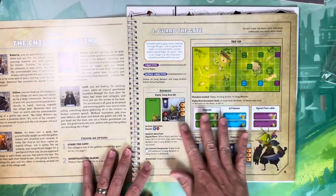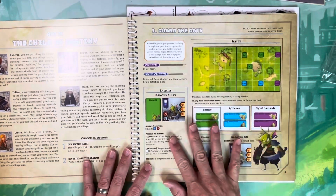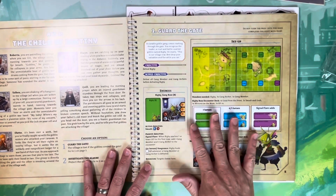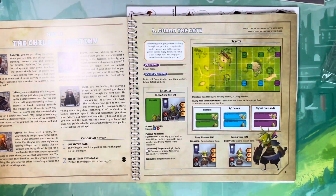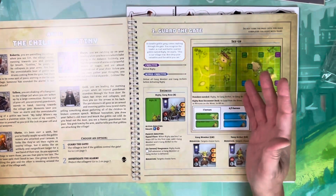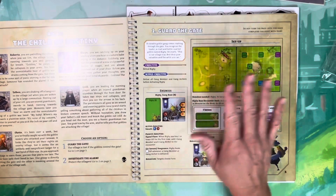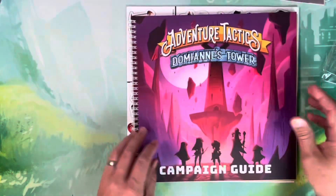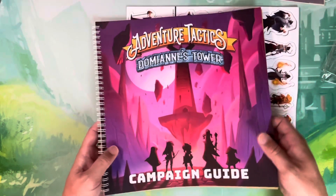I'm curious about a few other scenarios that seemed nearly impossible to beat. This is a fail-forward campaign, so losing in those scenarios may have been deliberate. I won't show more on camera to avoid spoilers, but the updated campaign guide is here — I think it's primarily errata rather than added content.